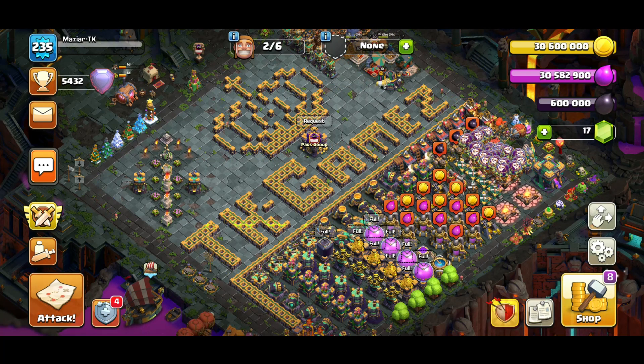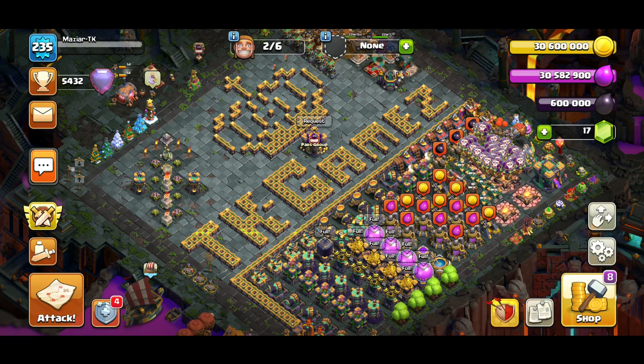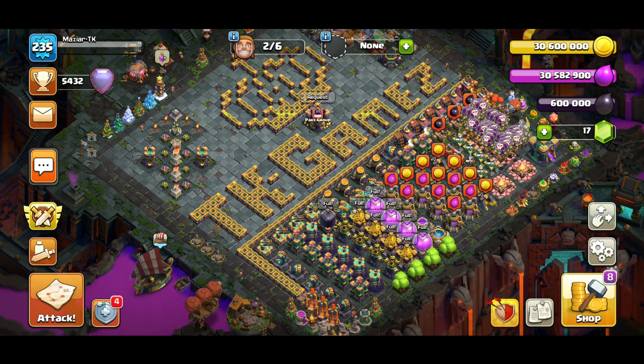We try to bring Capital Peak every week so you guys, whichever level you are, whichever trees you have removed, you get used to the bases and get different styles to see which one you like personally. Because you also gotta like the base — the defense in this game right now is not too crazy, so mostly it's for you to look at it and be like, wow, I really like this base.